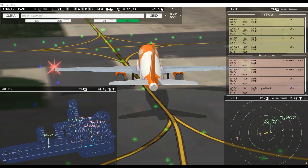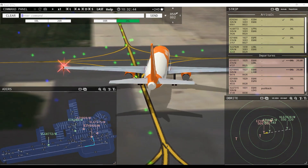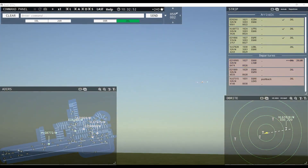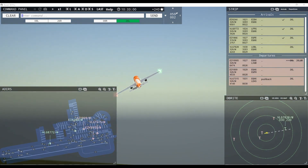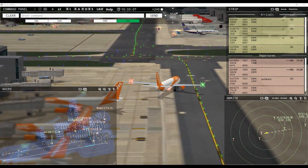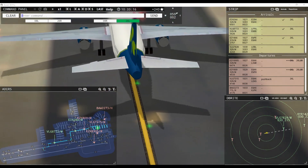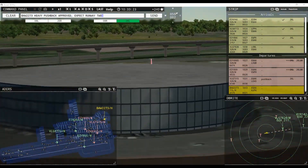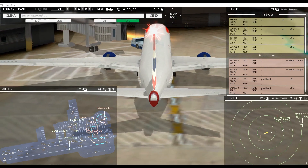EZ-8909, request taxi runway 26 left. EZ-8905, runway 26 left line up and wait behind next landing aircraft. EZ-8577, contact departure. Good day, EZ-8577. EZ-809, runway 26 left at Bravo via Papa. He's ready, that's good. Shamrock 244, continue taxi. Ground, Speedbird 2273 heavy request pushback — Speedbird 2273 heavy pushback approved, expect runway 26 left. A biggie here — going to the United States, John F. Kennedy, New York.